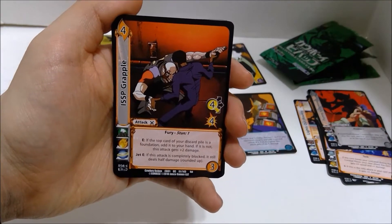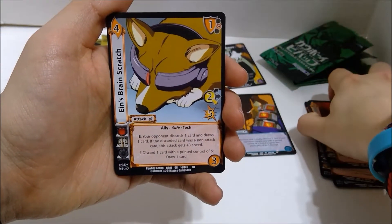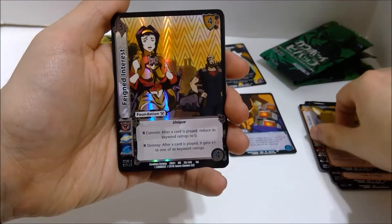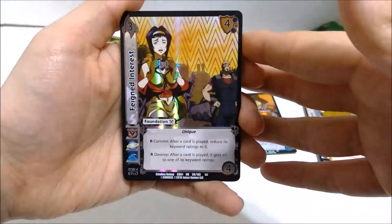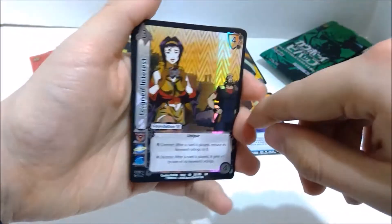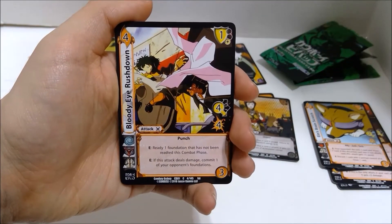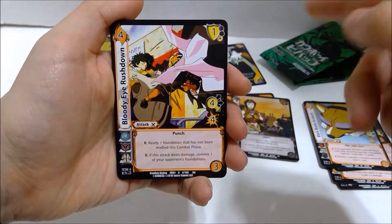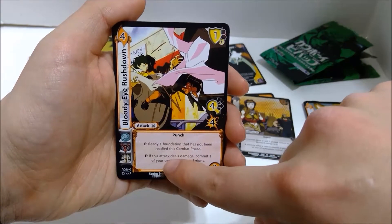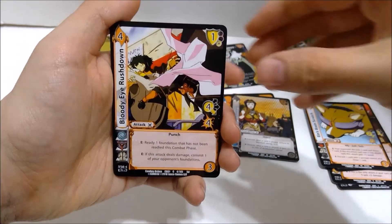His other abilities are: you can enhance and discard the top four cards of your deck to make your attack get plus two speed. And if the attack speed is six or greater, it gets plus two damage. So you get to mill cards off your deck. A lot of his other cards actually let you mess with your discard pile, like removing it from the game. And I'm pretty sure he has another attack or action that lets you take characters removed from the game and put them in your staging area. So he's almost like an Exodia kind of thing — like if you get the four on him, your opponent's going to have a bad time. Ein's Brain Scratch — our first Ein card. And we got another ultra rare. Two for two so far. We got Feigned Interest — we got this in our starter deck, we got this in the turbo pack. And Bloody Eye Rushdown. You can enhance your ready foundation that has not been readied this combat phase, and you can enhance it — if this attack does damage, commit your opponent's foundations.